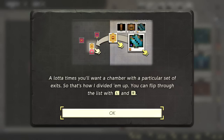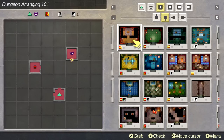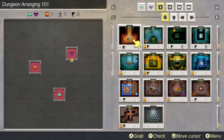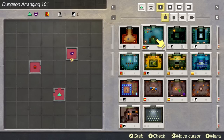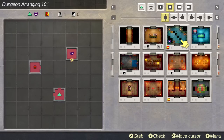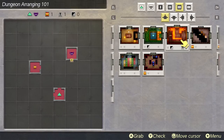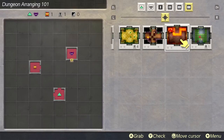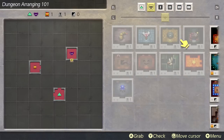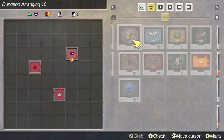We take chambers from the menu on the right with A, then slap them on the tiles to the left with A. The categories are organized by exits — upper, bottom, left, and right — so you can flip through the list with L and R. The rooms with two exits, three exits, and four exits are all separated out. There are also boss rooms where we can see all the bosses, and entrance points.